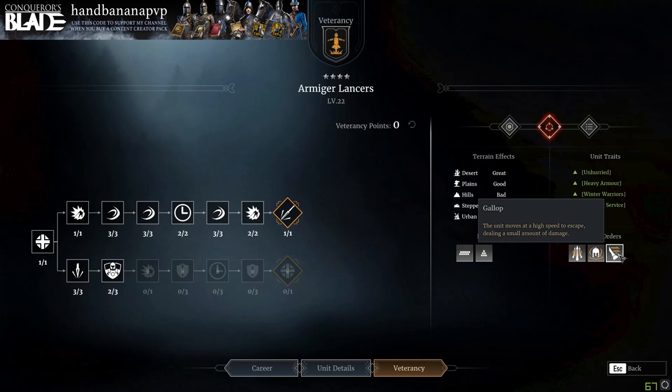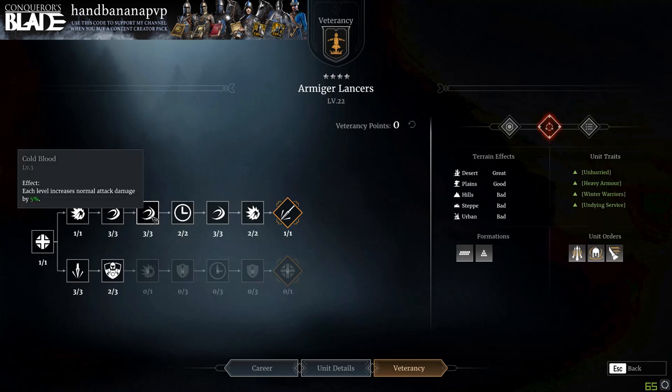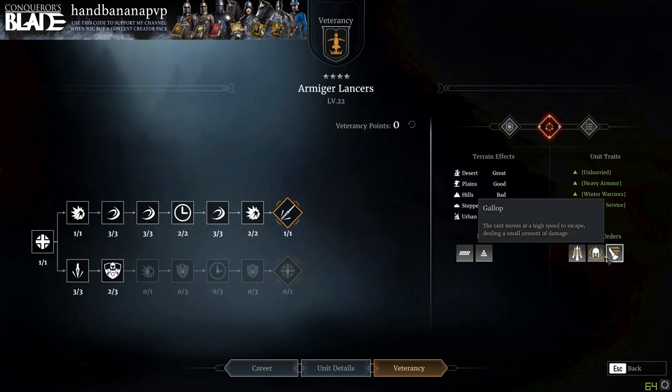The cover commander does a crap load of damage, and then they get this extra little charge called gallop. You can use the gallop to get away, or use it in conjunction with the charge — I'm going to show you all of that in the unit training area. But first, I just want to show you their honor nodes really quick.